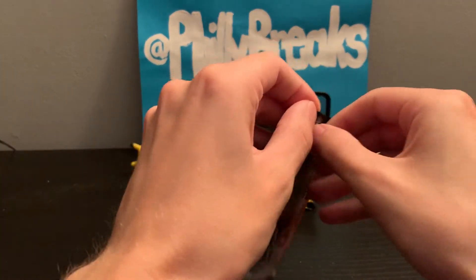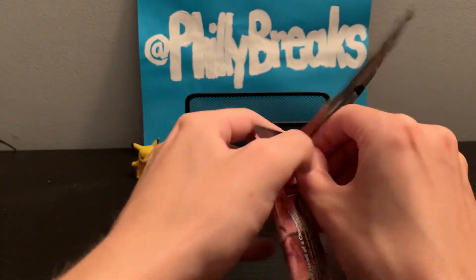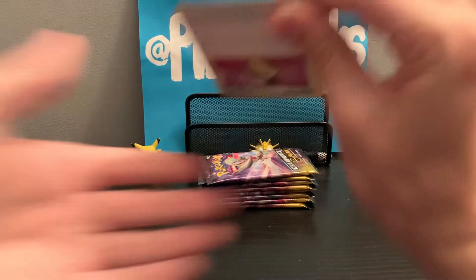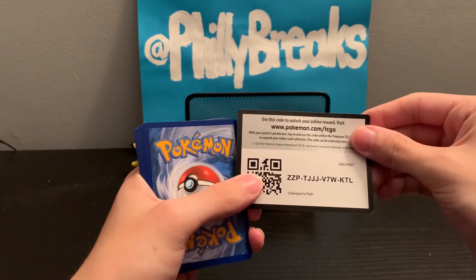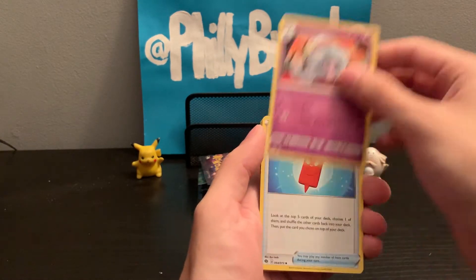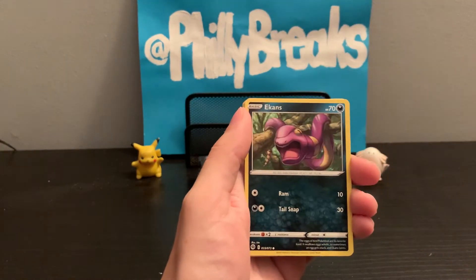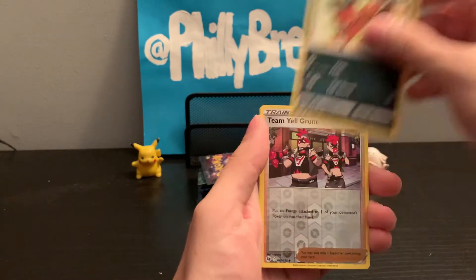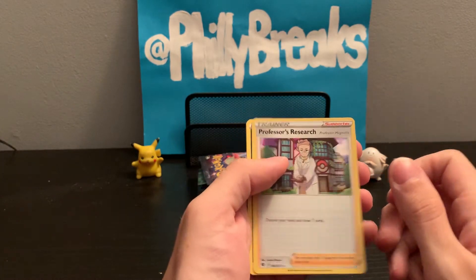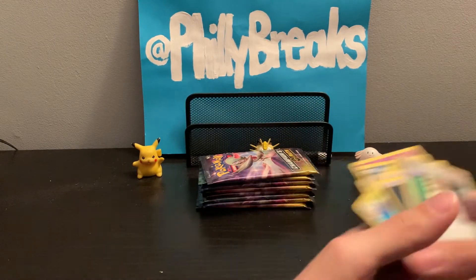Let's try again with the second pack, hoping for that shiny Charizard, or at least one full art. Out of 10 packs we should get at least one full art. Code card for you guys. Pack 2: Hatenna, Rotom Phone again, Full Heal. This is a small set — only 173 cards — so we will be seeing a lot of doubles. Team Yell Grunt and a Professor Research holographic.